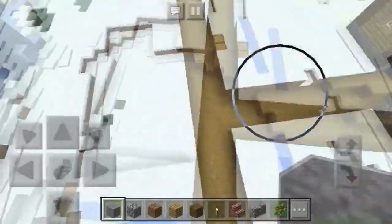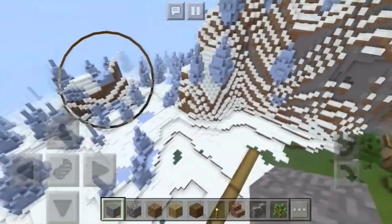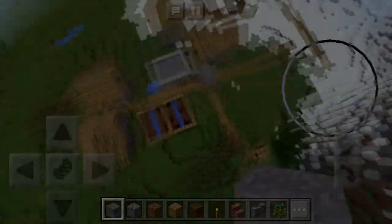You don't ever see frozen farms in villages unless it's in a cold biome. Here's basically the ice spikes biome next to the village — not much else to show, so we'll jump right into the next seed.